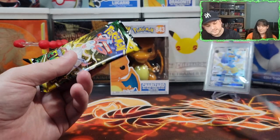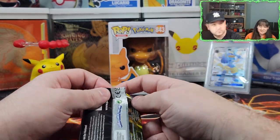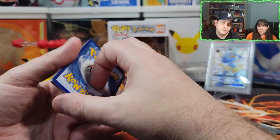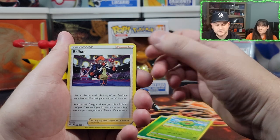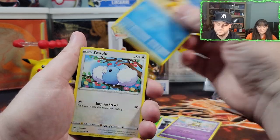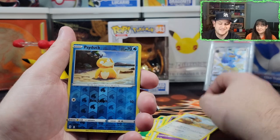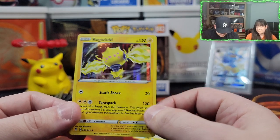Pack number four — this will get us to the halfway point. Heart of the cards! The Psyduck army strikes again — let's go with sidekick for Psyduck. Grass energy — I know he's water. Skiploom, Raihan, Ribombee, Psyduck — classic. Swablu, Seedot, Woobat, Eevee — classic. Army of Psyducks. A holo — it's a hit! Electric rock. Let's wrap him up.